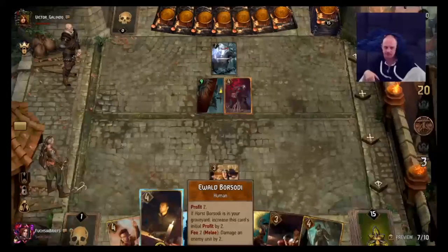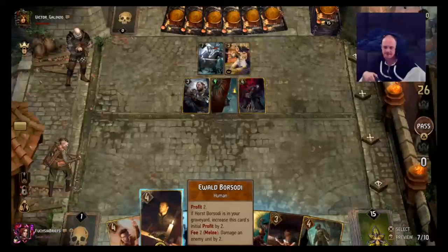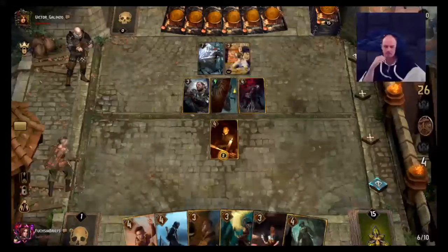We might want to play Ewald. We're quite a bit ahead. So if we play Ewald, we bring out Flying Redanian — we're on seven. And then if he passes, we could play Philippa on his Infiltrator, which is a big swing. I dare say that would be enough, so let's go for it.